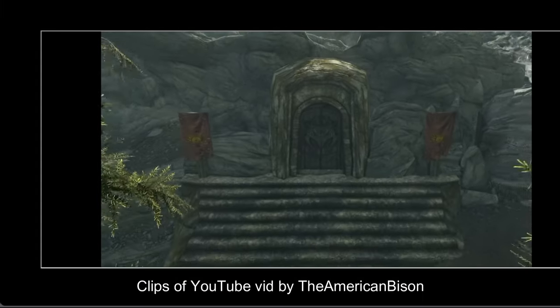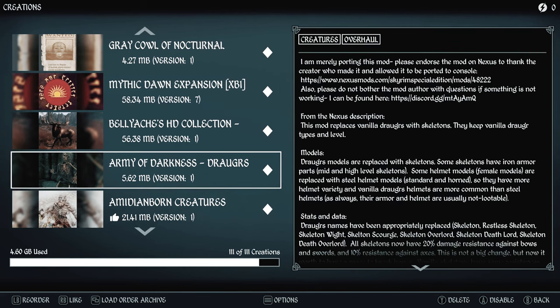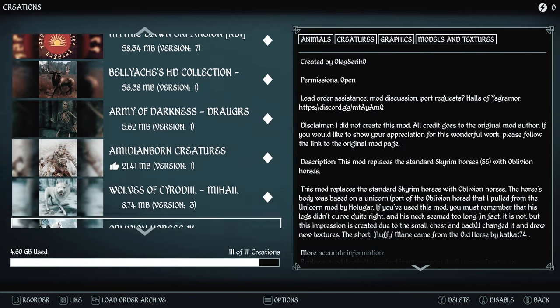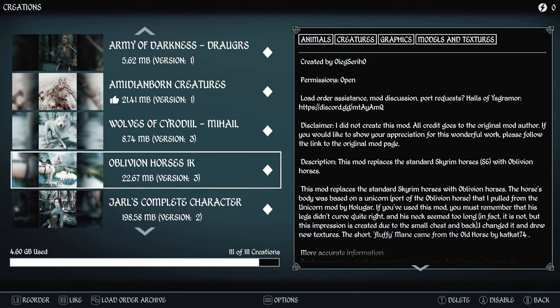Army of Darkness Draugrs turns all of our Draugr into skeletons, since Draugr specifically are not in Oblivion. We've also added Wolves of Cyrodiil by Michael Monsters and Oblivion Horses in 1K — there's also a 2K version should you choose.